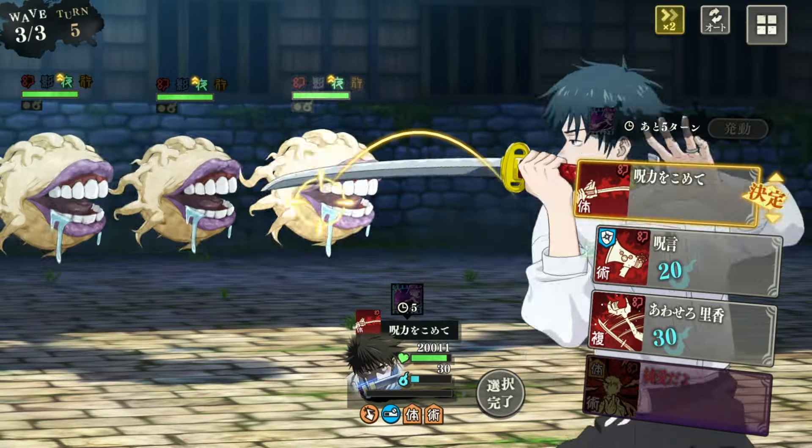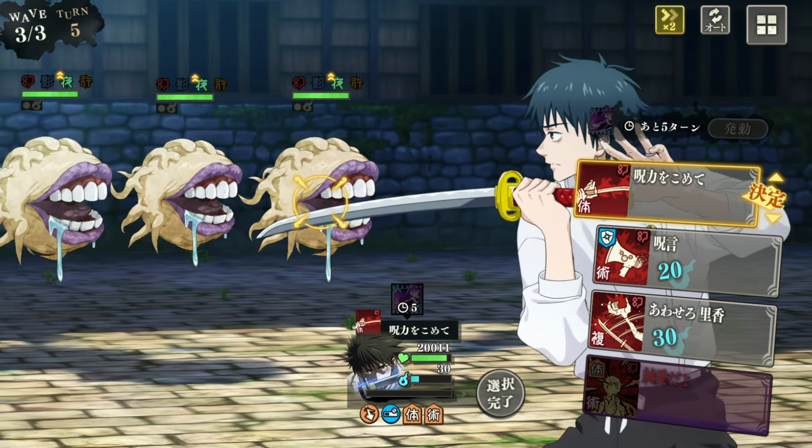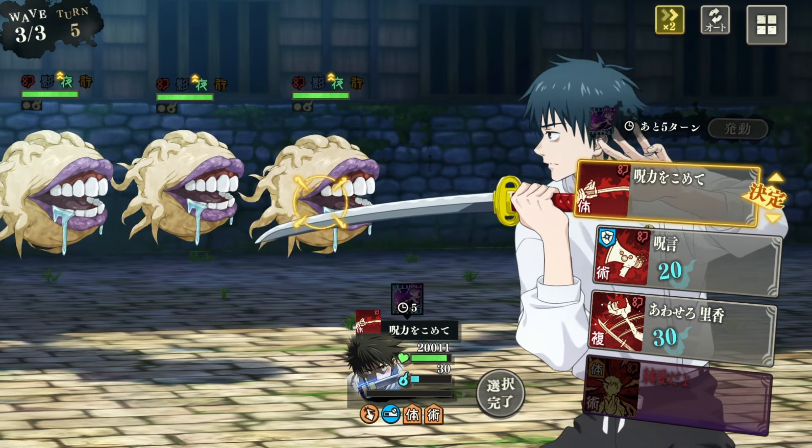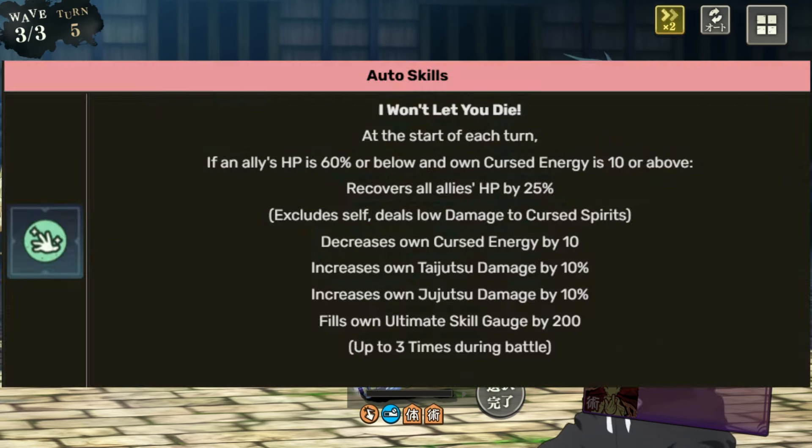There's a little thing you guys should know when it comes to his auto skill. If you have allies and an ally's HP is 60% or below, and his own curse energy is 10 or above, he recovers all allies' HP by 25% — excluding himself, so he doesn't heal himself. He also decreases his own curse energy by 10. So when he's using this healing effect, you do have to use 10 curse energy, so be careful.